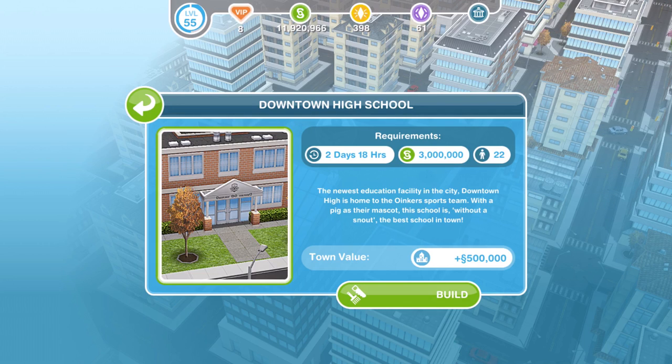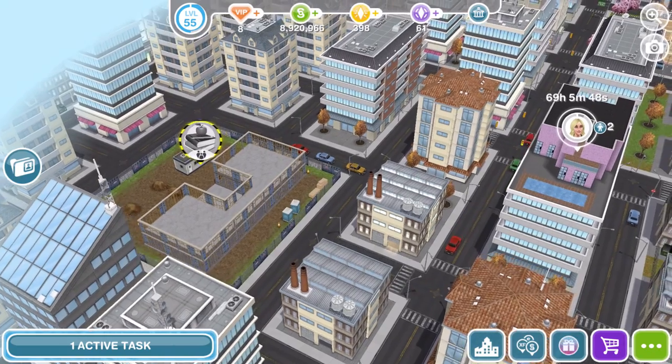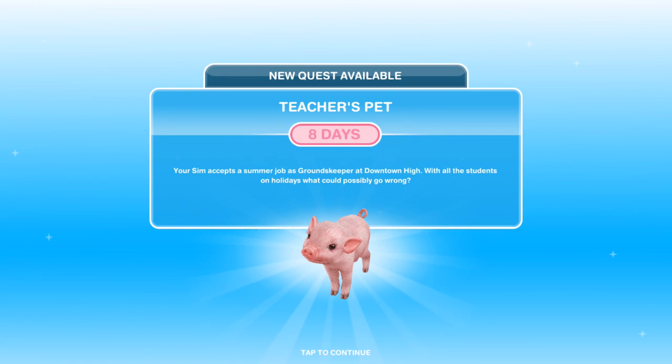The newest education facility in the city, Downtown High, is home to the Oinkers Sports Team with a pig as their mascot. This school is without a snout the best school in town. Once the school is built, click on it and you'll get the pop-up for the new quest: Teacher's Pet.